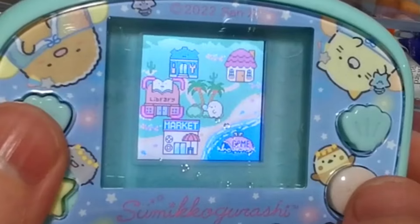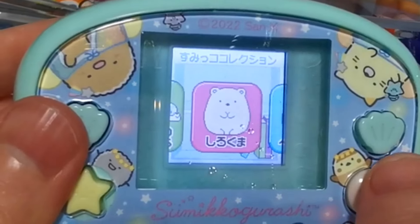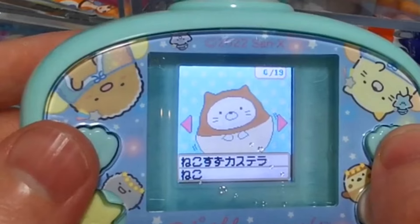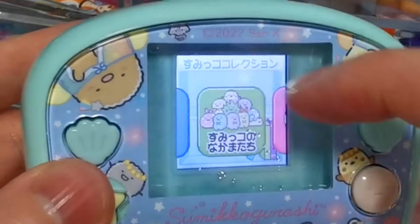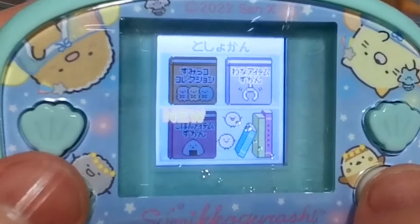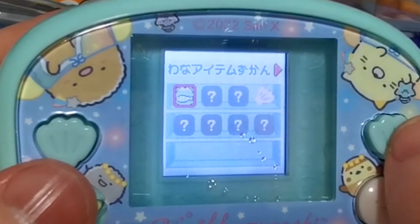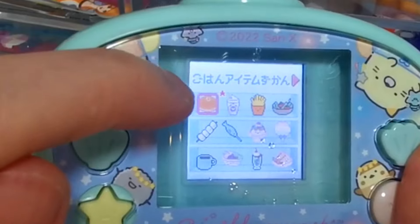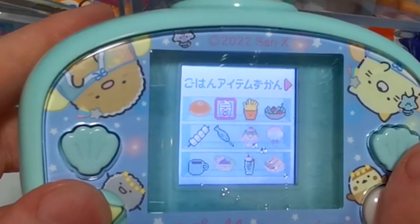Next we have the library — same as the other ones, it shows the Sumikigurashi characters and all the stickers we've caught so far. Let's go to Neko — I've caught a couple but not many. You can catch 19 of each main character, but for the little guys you can catch 36, so there's lots to find! Then we have the traps I've unlocked so far — there are two pages and I've still got some to purchase. And lastly we have food, with a star indicating a newly purchased item.